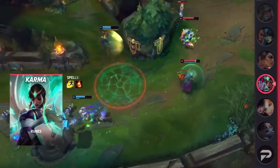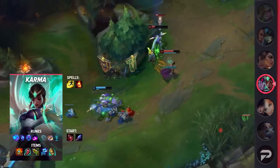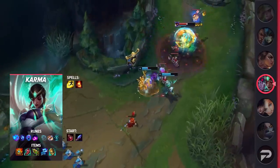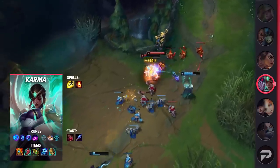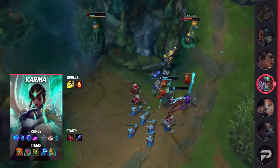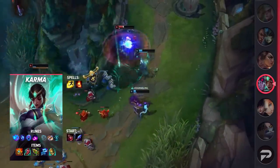Diving into Karma's build, you'll be taking Flash and Ignite as your summoner spells. Your runes will be Summon Aerie, Manaflow Band, Transcendence, Scorch, Biscuit Delivery, and Cosmic Insight. You can use these runes to take aggressive trades with the enemy while keeping yourself healthy. Be sure to start the game off with a Spellthief's Edge. Afterwards, you'll be building Shurelya's, Lucidity Boots, Chemtech Putrifier, Staff of Flowing Water, and Watchful Wardstone.